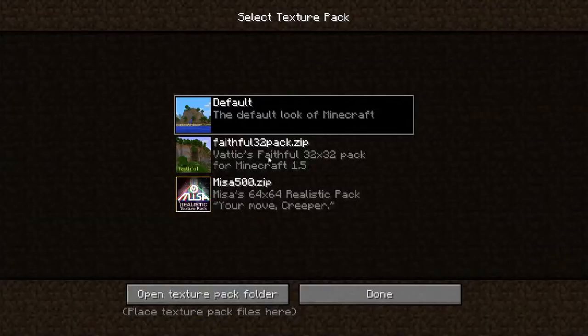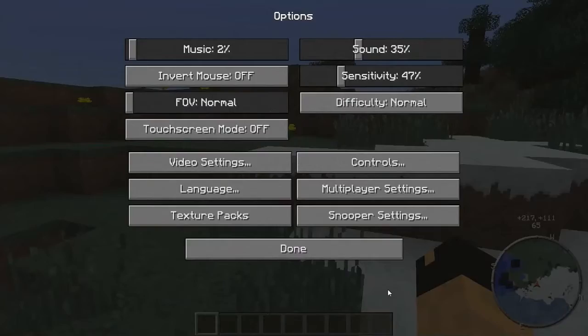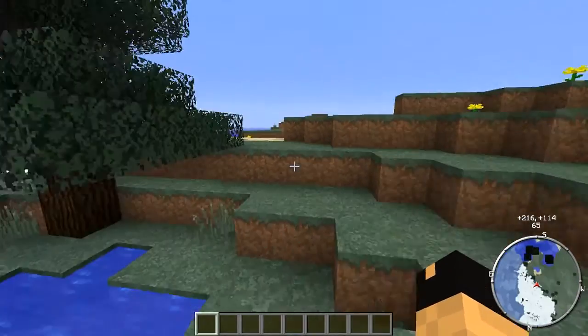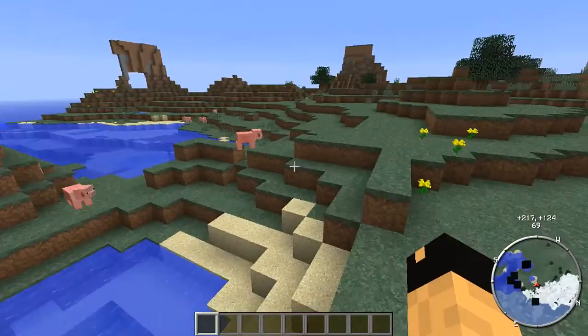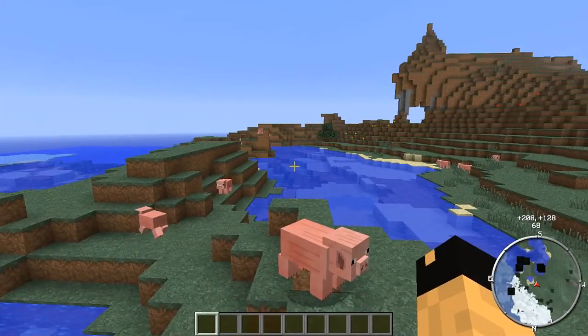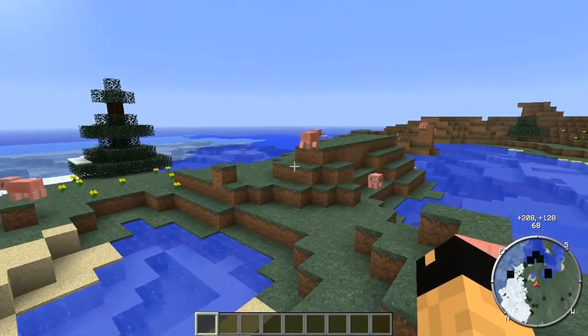So let's switch over to the Faithful texture pack real quick. The mod is texture pack friendly, so whichever texture pack you have, you'll see those mobs and see the terrain and things like that in the mini-map.